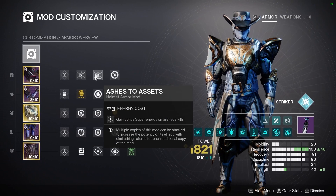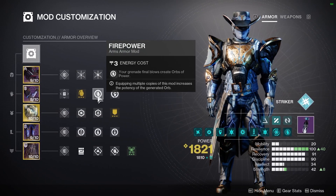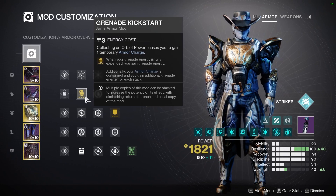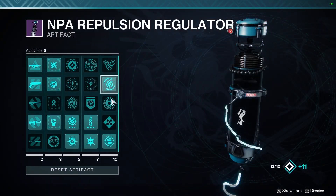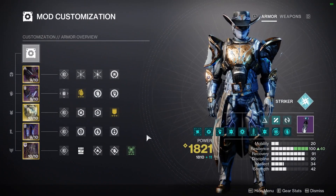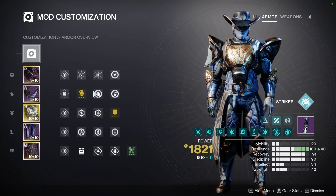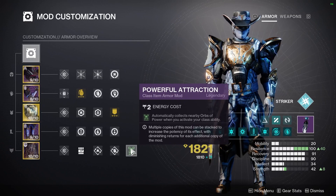Moving on to the mods. I use Hands-On and Ashes to Assets to get my super back faster. Firepower and Heavy-Handed to make orbs, collected by Powerful Attraction. And Grenade Kickstart, which helps me get my grenade back faster, on top of that with Lightning Strikes Twice — gets my grenades back fairly quick. On the chestplate, just two resistance mods and Emergency Reinforcement, because I'm making so many orbs with these mods and collecting them super easily with Powerful Attraction.